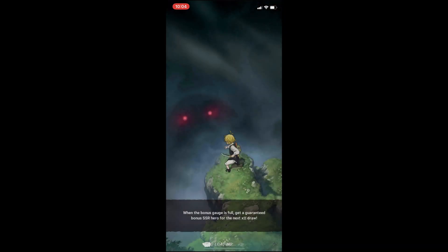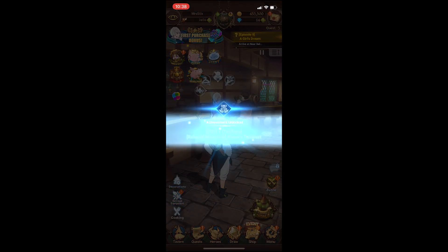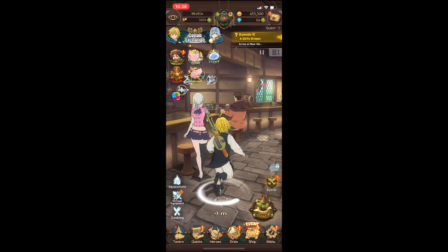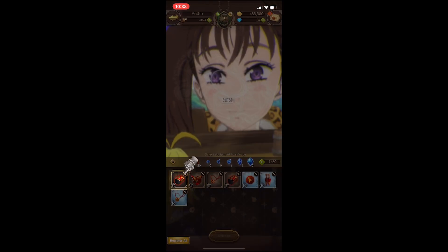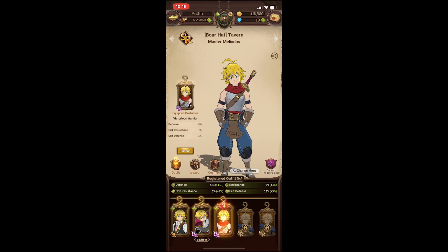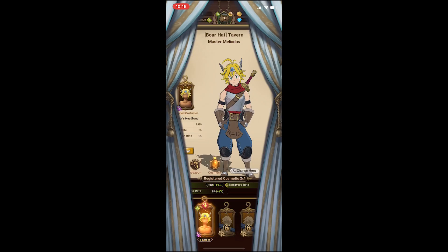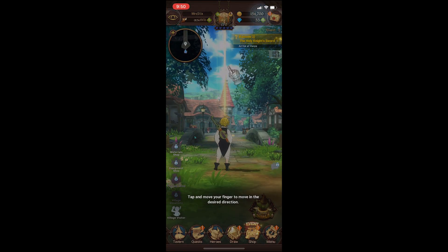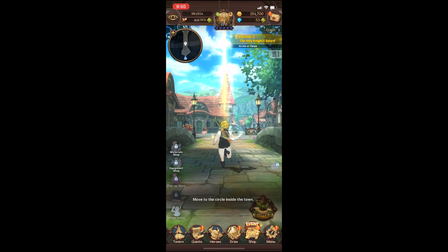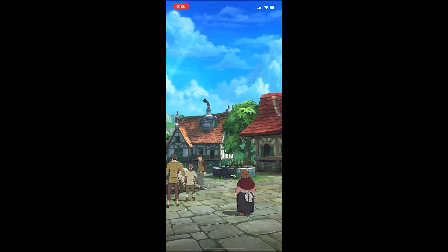Looking at the game beyond the combat, there's also the gacha system where you'll see Meliodas fight a demon to unlock a variety of character cards and other goodies. You can also go to the Boar Hat Tavern and craft a bit by cooking. You can also salvage equipment, talk to your beloved characters, and decorate your tavern. You can change the appearance of your characters by changing their outfits through unlocking them via PvP coins, gems, or winning them through gacha-like systems — and these outfits also give stat boosts. Also, when going from town to town, it will allow you to control one of your characters to walk them around the area to your quest, which is just a nice little addition.